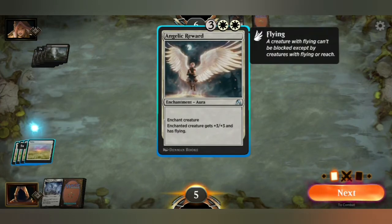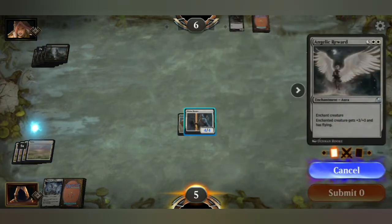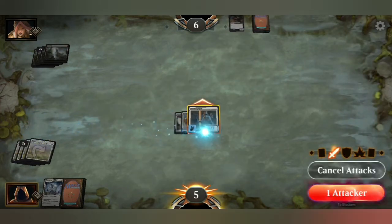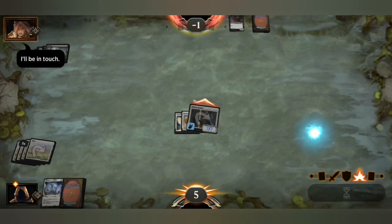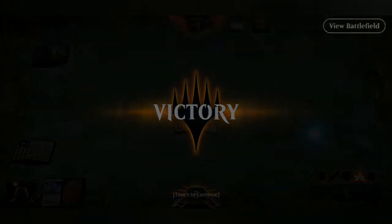Enchant creature has plus three, plus three and has flying. Let's go ahead and enchant my creature. And probably they can't attack — I can attack, they can't defend because it's flying. Tutorial ever — instants have been taught. Nice victory there.